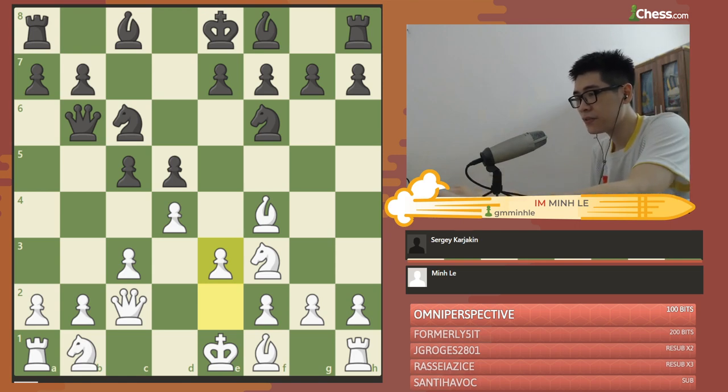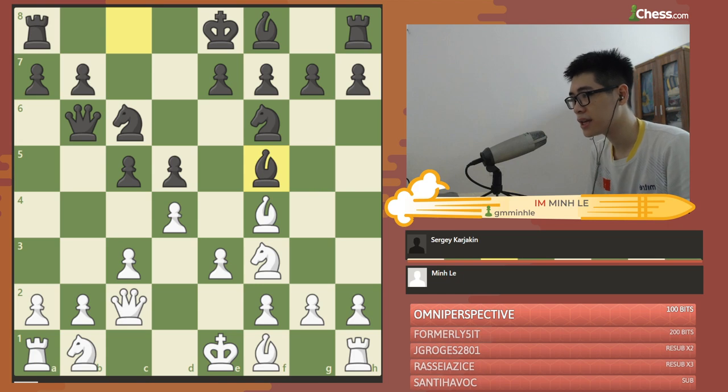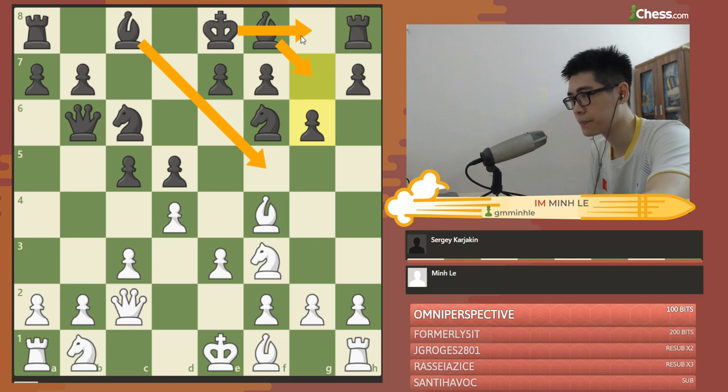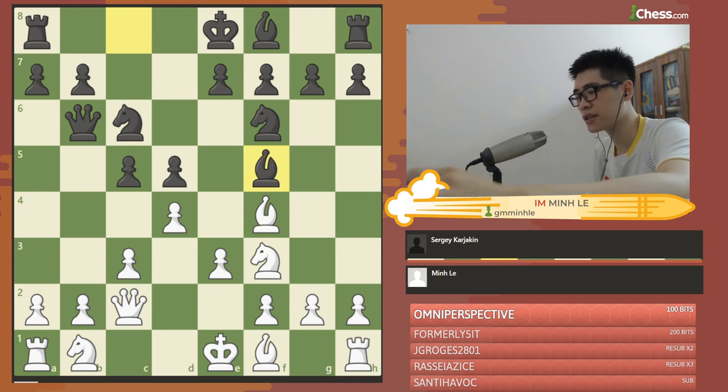He played Bf5 in the game, which is kind of a mistake according to me. The move I meet the most, and think is the strongest, is g6 — learning to play Bf5 when it is protected, and then trying to play Bg7 and castle on the king side. In the game he played Bf5, and here there is a good play for me after attacking c5 like this.